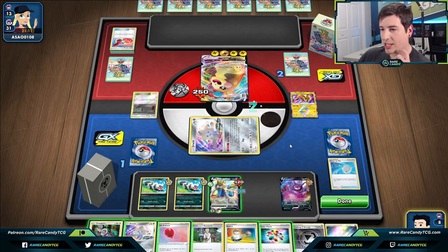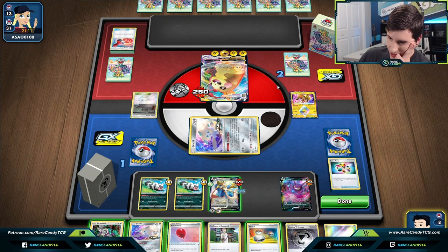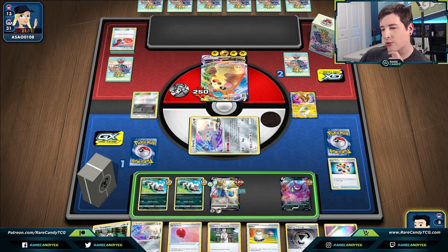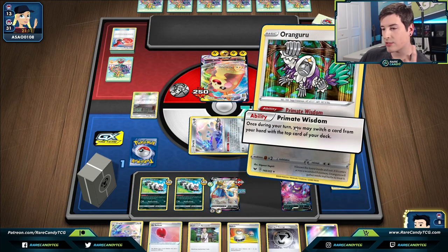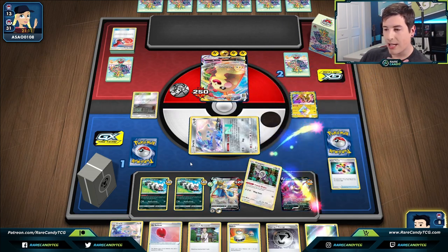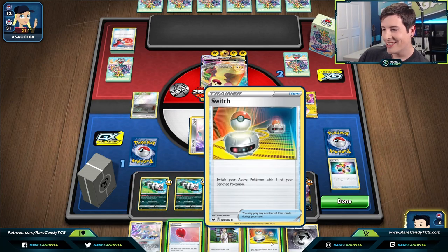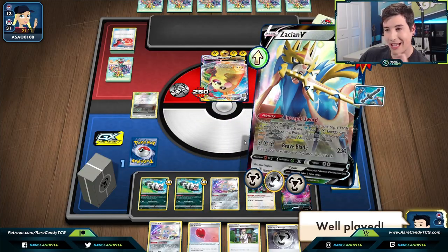If we get heads on the Turbo Patch, that's going to be game. We can't Stellar Wish again after this, so we have to get heads here — and we whiff. We could Stellar Wish again, but we don't have a way to move the sleeping Jirachi, so this is literally the last thing we can do. We go for Primate Wisdom, put the Metal Energy on top to load the sword, get another Turbo Patch — and we get heads! That's what I'm talking about! Let's go!